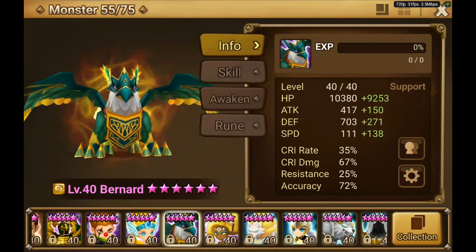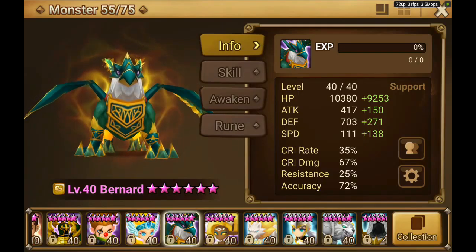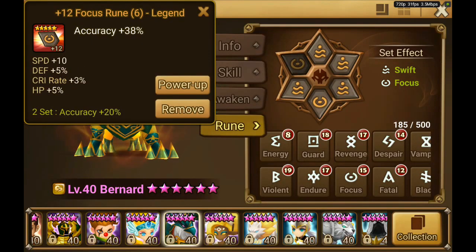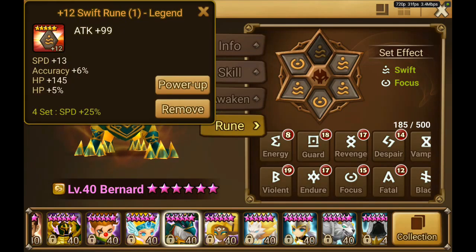Then we have Bernard - just basic, focus on speed, accuracy, some HP as well. These are his runes. Just look for speed and accuracy substats obviously.